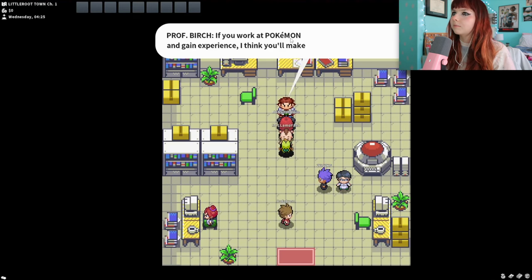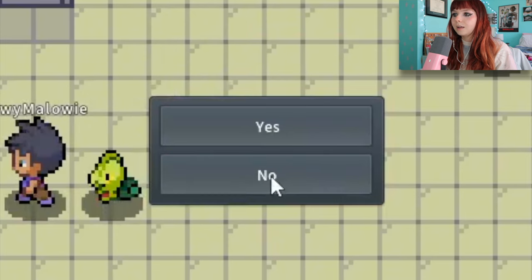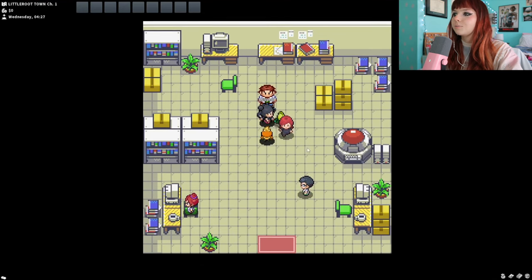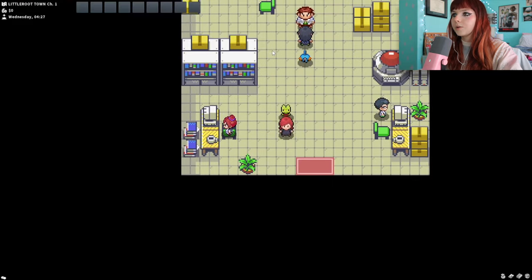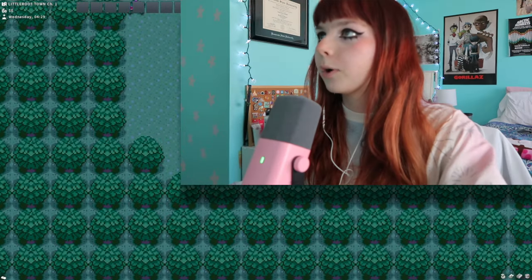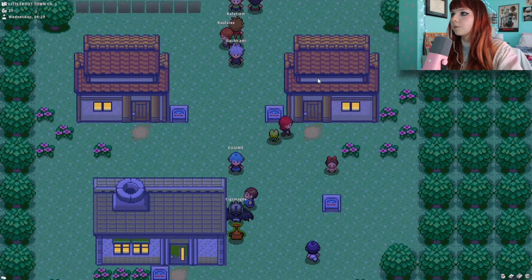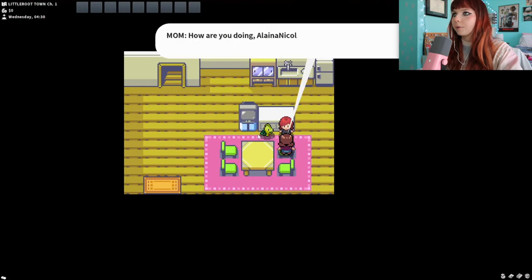'If you work at Pokemon and gain experience I think you'll make an extremely good trainer. My kid Brendan is also studying Pokemon while helping me out — don't you think it might be a good idea to go see Brendan?' No, but I think I have to say yes. 'Get Brendan to teach you what it means to be a trainer.' Great, can't wait to be mansplained about what it means to be a trainer. The professor's assistant is researching Pokemon with unusually rare special abilities. 'Once you've caught all the Pokemon in Hoenn, come back and show me.' If I remember — which I probably won't. Mommy, now what do I do? Oh wait, I have to go see Brendan.